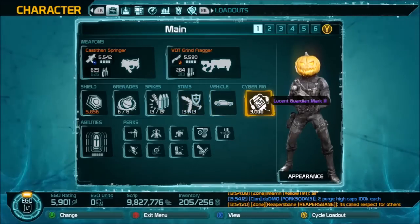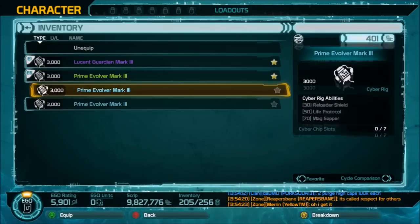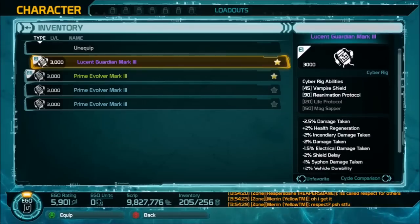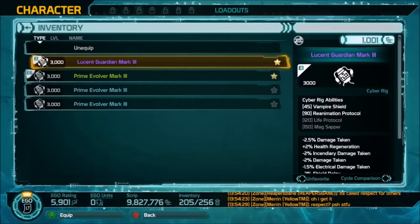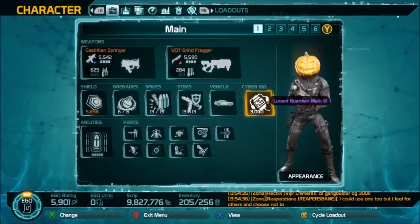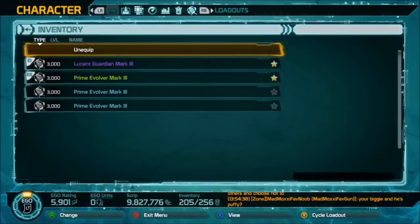It's right next to your car. You click on that and you can pick whichever cyber rig you wish to use. I'm using a purple, and of course orange — legendary — is going to be the best that you can get.